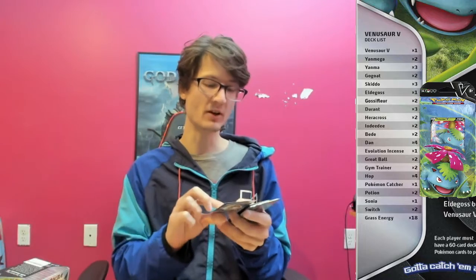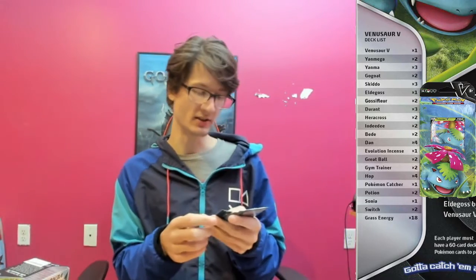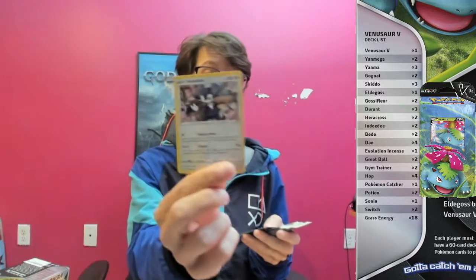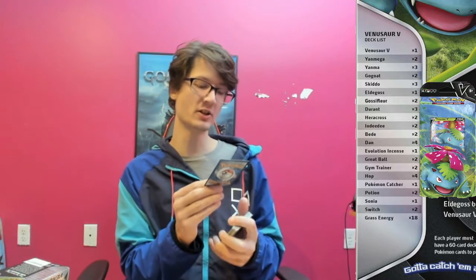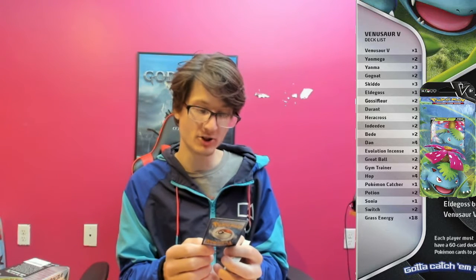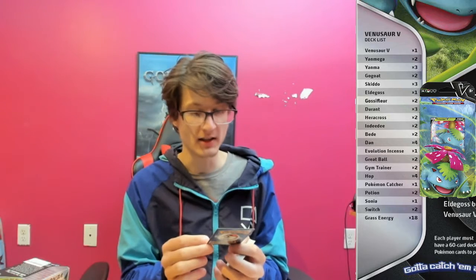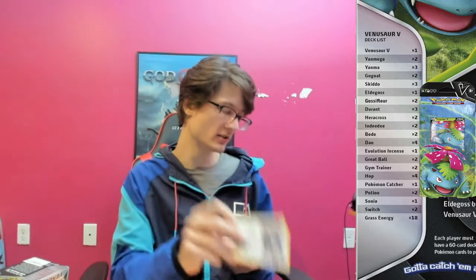Switch — switch your active Pokemon with one of your bench Pokemon. That can be useful but I don't know if that's something I'll keep forever. Then we got Indeedee. He has 100 health, he knows Helping Hand — search your deck for a basic energy and attach it to one of your bench Pokemon, not bad, that costs one energy. And then he knows Psychic, which costs two energy — this attack does 20 more damage for each energy attached to your opponent's active Pokemon, and that does 20 damage to begin with. He costs one to retreat, so he's okay, a little weird. His weakness is strength.